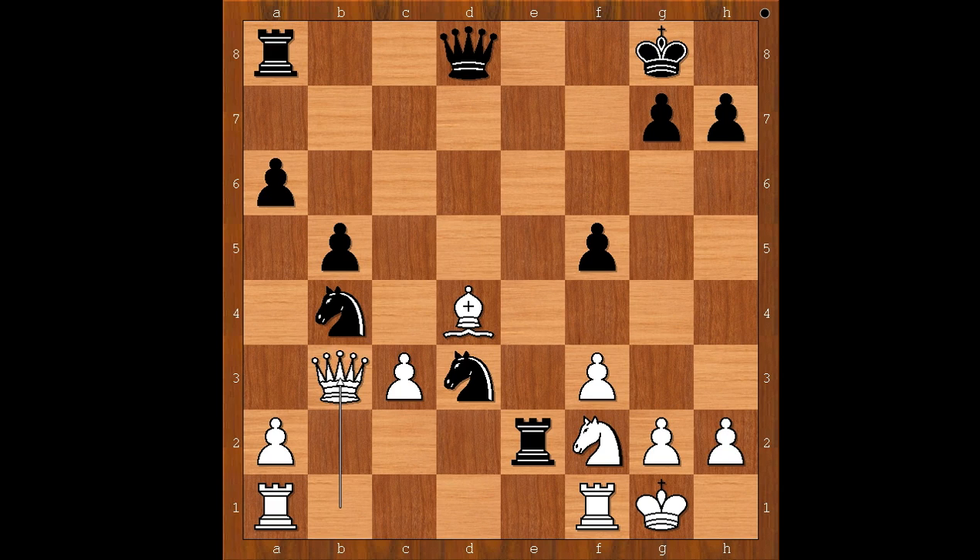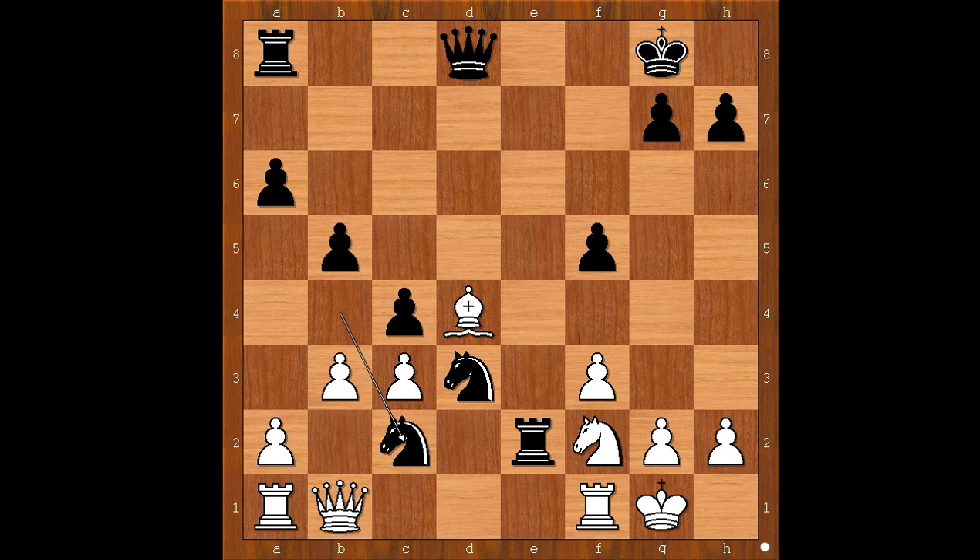Back to our game. Knight to c2, attacking the rook. And now the rook on a1 is writing his last will - he decided to leave everything to his children, although they never visit him. The game continued: b takes on c4, b takes on c4, knight takes knight, pawn takes knight, king to h1.